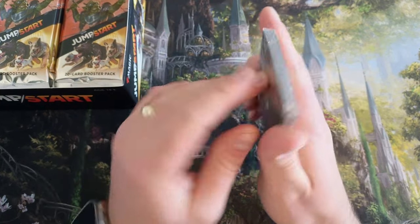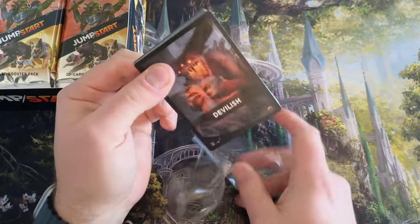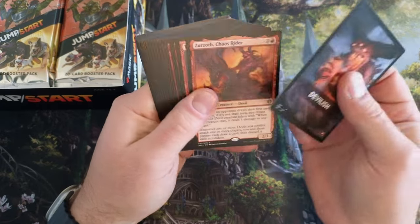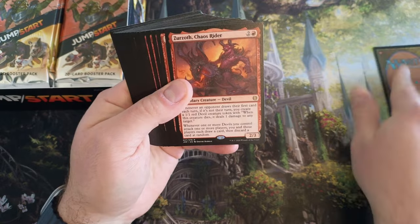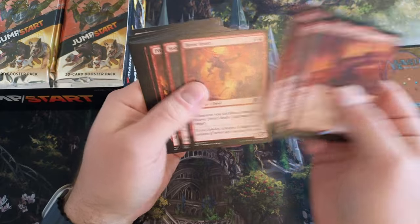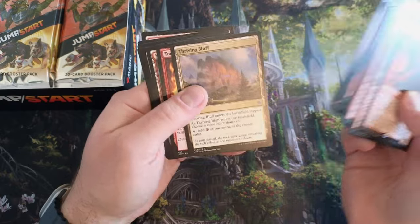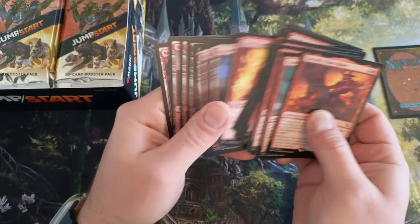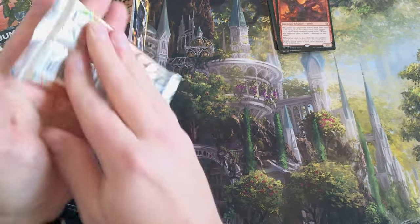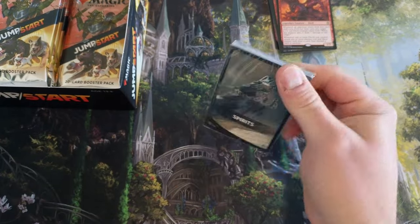Shieldred could be in here. This whole pack of cards has the theme of devils. We've got red ones — Traitorous Greed, Dance, Havoc, Pitch Burn, Forge — and then you got your lands. It already comes with lands in there, so you don't need to worry about those. Nothing too crazy in that pack.